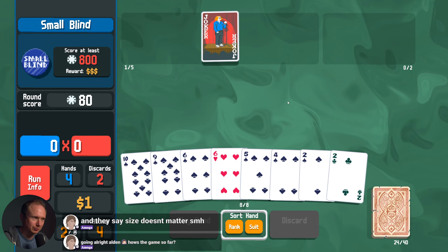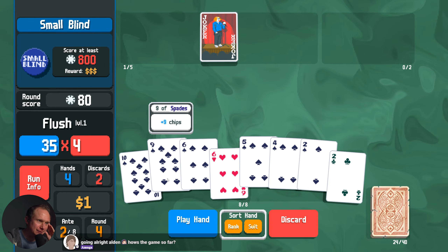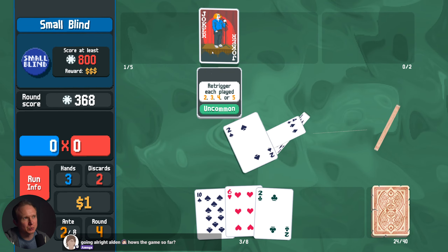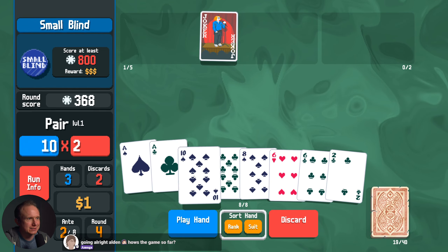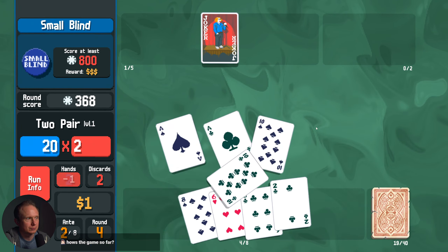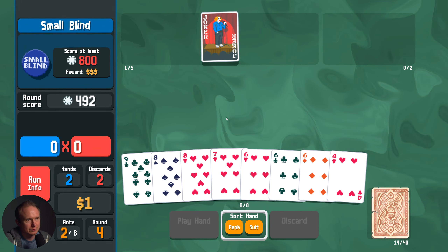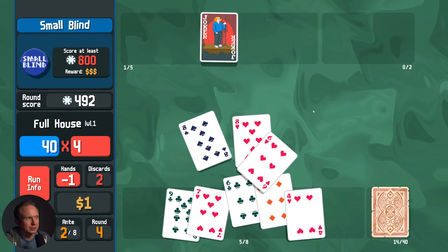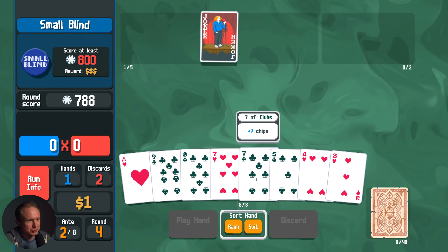Oh no, we're in trouble. That's not good. The way to think about this joker is it really just doubles the value of those cards, which is not insanely good. Full house of sixes and eights? Probably not enough. We're going to make it, which is, like, miraculous.